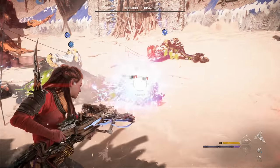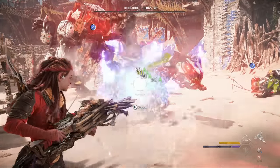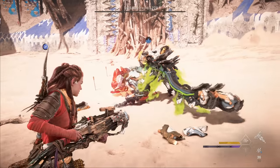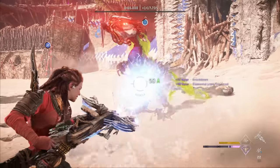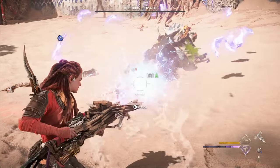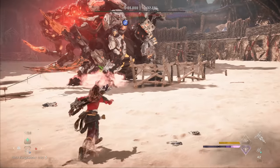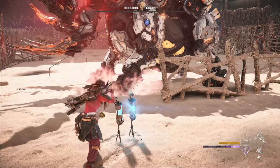You can target the sac on their chest or their eye to deal a little bit of extra damage. After the two claw striders are down, I load up frost bolts for the Tremortusk and go ahead and set up three elite purgewater traps nearby — not too close, you don't want him to trigger them by accident. We get a safe distance away, trigger those traps with an arrow for a nice chunk of damage, then pop another smoke bomb to set up more traps.